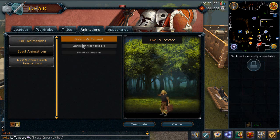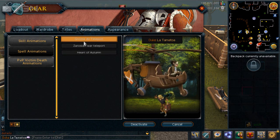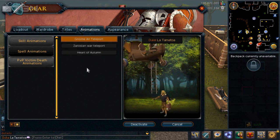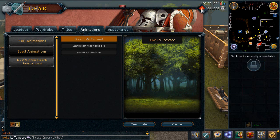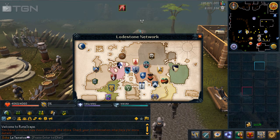Click to get into your gear animations, spell animations, and we've got the Gnome Air Teleport. If you've got other ones activated, just deactivate that and activate your Gnome Air Teleport. Here's a little animation there, but we'll give it a go.